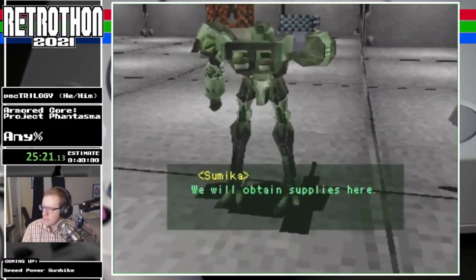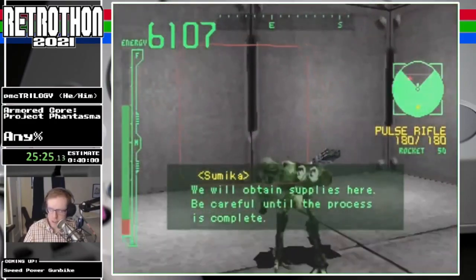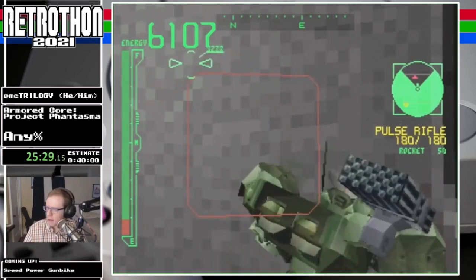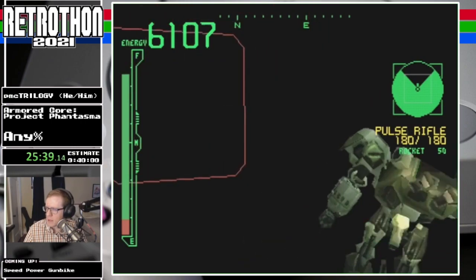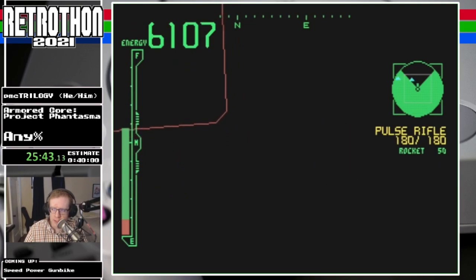We will obtain supplies here — be careful until the process is complete. Trust the process. Speaking of the process, we're going out of bounds again. Here we're going to use our minimap as a visual aid to determine where we want to fall through the map. Normally you would have some enemy icons. Now we're going to fall through here — this will activate a cutscene that will place me inside the level.